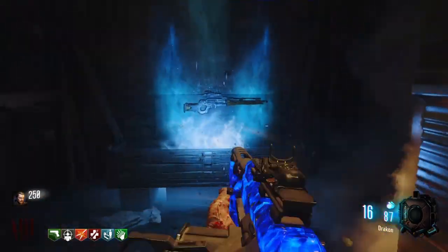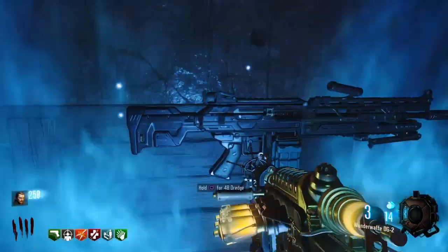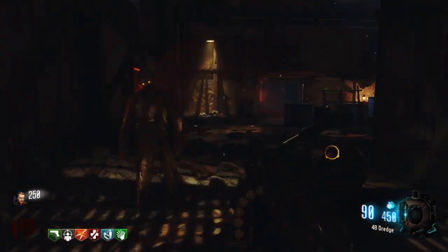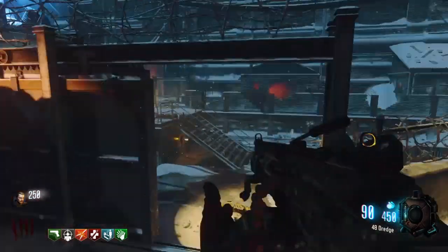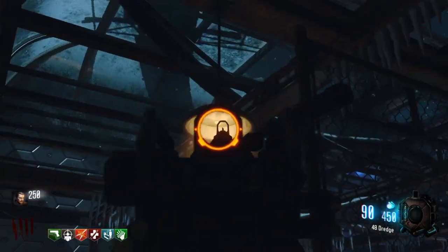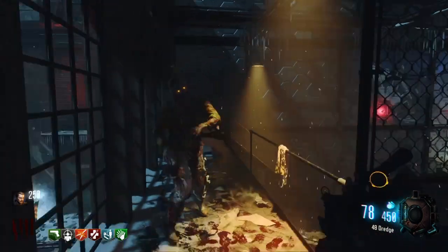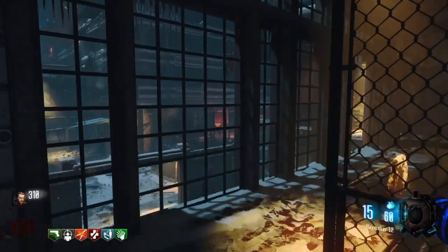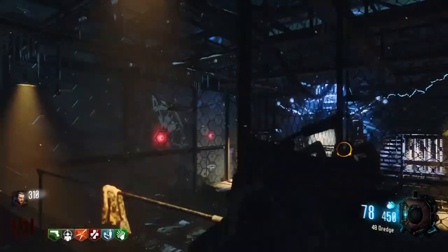Now hit the box, shoot it three times, knife it, teabag it, and you should get the Dredge. Now what you're going to need to do with the Dredge is quickly run over to the catwalk. While you're at the catwalk, you need to hit this light, this light, and it's okay if you swap weapons just to kill zombies, because you cannot use the Dredge to kill any zombies.